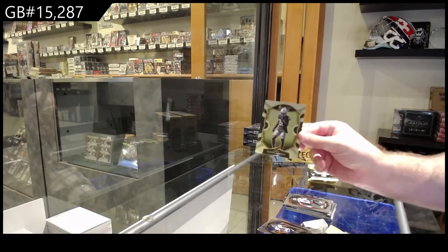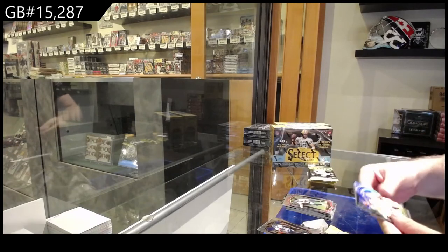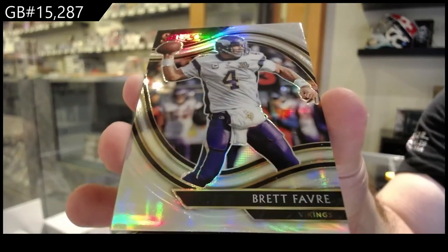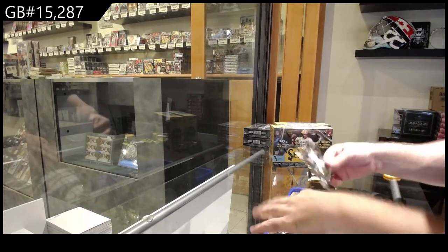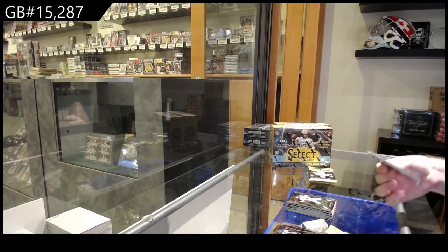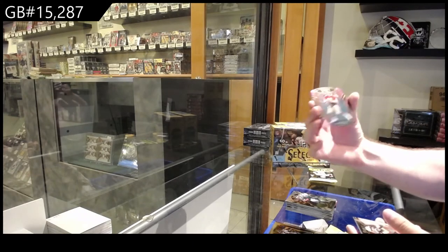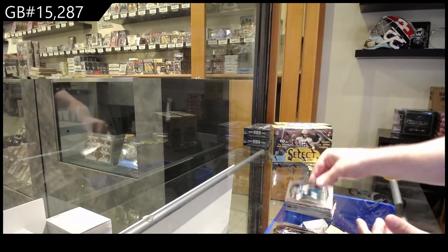We've got a rookie of Arnett for the Raiders, a purple die-cut of Watt for the Texans, a Brett Favre field level silver — that's pretty sweet — silver of Favre for the Vikings. We've got a Morgan for the Jets rookie, a rookie of Hertz for the Eagles, a Montana for the 49ers, purple die-cut hot stars of Drew Brees for the Saints, and a Morgan for the Jets.